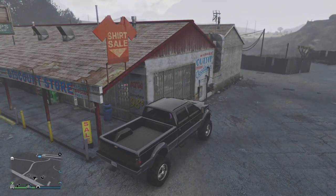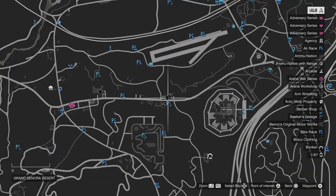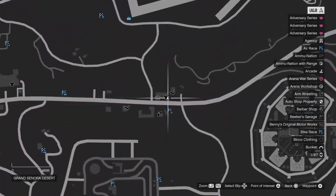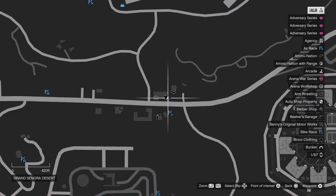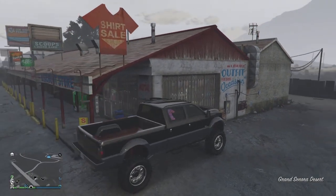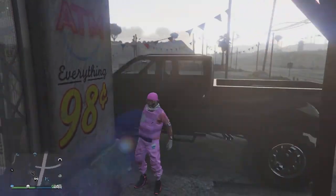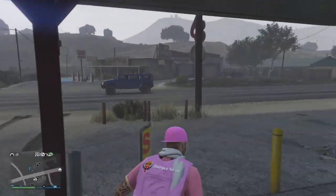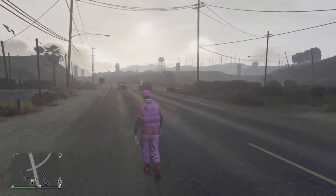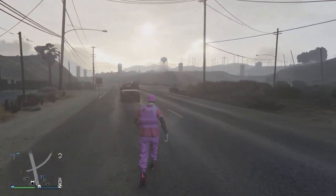One way is to buy a Sandking XL and park it right here. Then you want to get out and find a streetcar — that one will do.